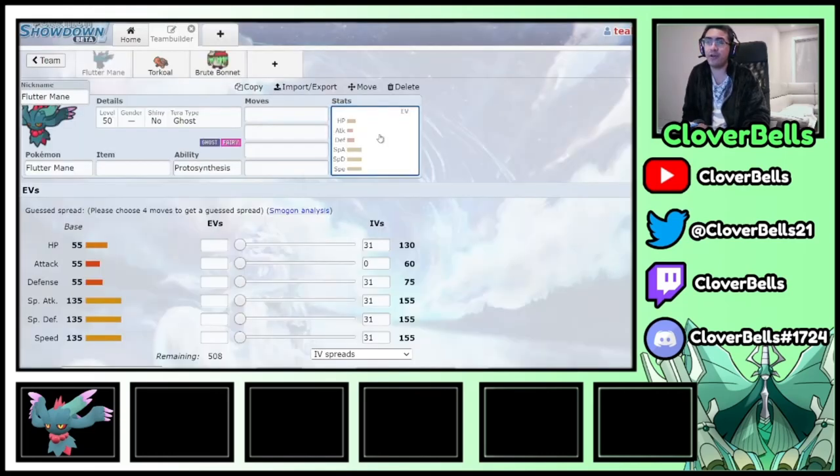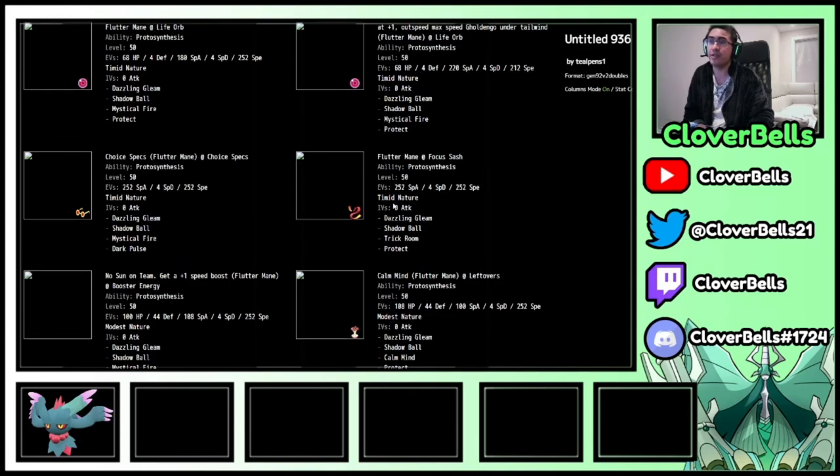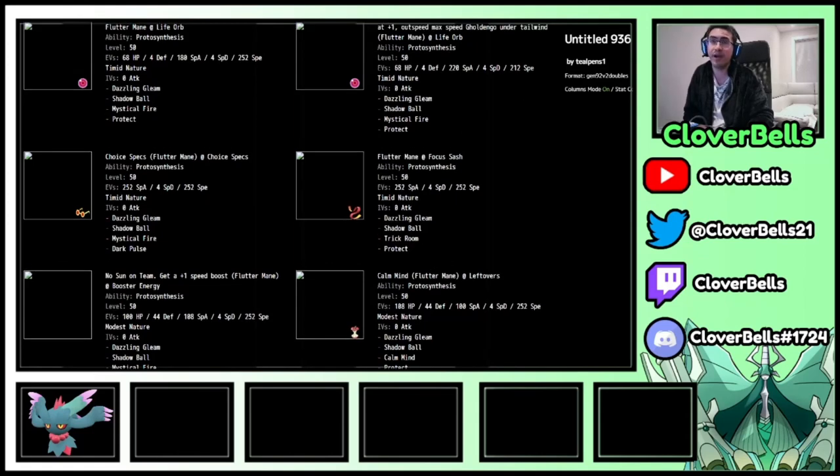Let me know what you think of Flutter Mane in this video and what sets you want to try - Life Orb, Sash Trick Room, Choice Specs, Calm Mind, or the bulky Booster Energy set. I think the Life Orb set, Trick Room Sash set, and Specs set are your best options, with the others being more ambitious. We'll cover more paradox mons in the next video. Peace out and have a good night!